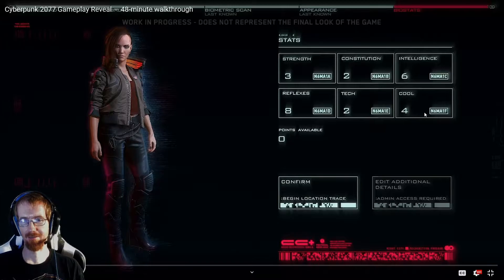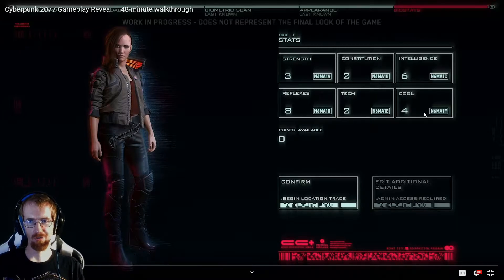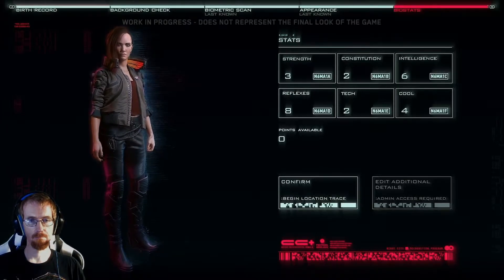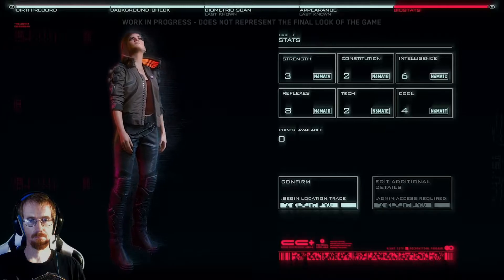Here are your stats, and this looks pretty much like a Dungeons & Dragons game for statistics. So strength, con, intelligence, reflexes, tech, and cool — my assumption is that cool is your charisma. Reflexes would be your D&D equivalent to dexterity. Tech is a different thing altogether, probably makes sense within the scope of the cyberpunk world. You'll also be able to customize your initial attribute setup. Notably, we didn't pick a class — Cyberpunk 2077 features a fluid class system and you'll be able to modify your class throughout the game.